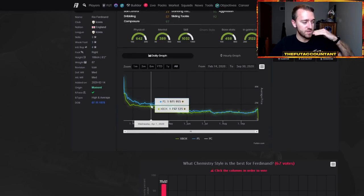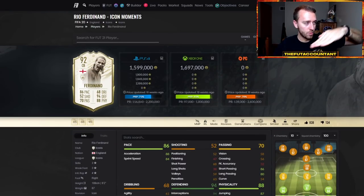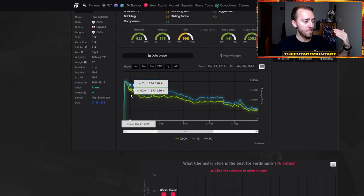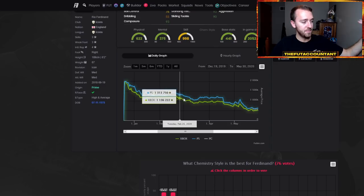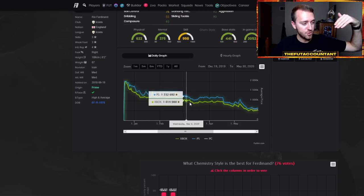February 21st is when that gap closed. Prime Rio drops from 1.4 to 1.3, continuing down to the 1.2-1.1 million range as the Moments Rio drops into the under-2 million range heading towards Team of the Season. The natural trend for a lot of these Icon Moments is a downward slope, just like for the Prime Icons — all the way down into Team of the Year, rebounding a little bit, and then going into Team of the Season and foot birthday, dropping even more.